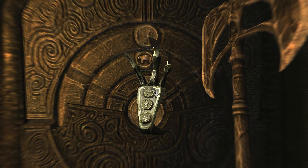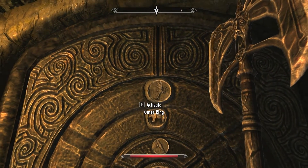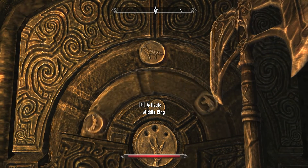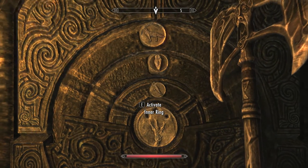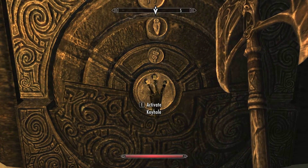You pick the three items and you just have to match those three items up to the three items that are on the door. This is the glass claw — you get it right before you come in here, so you should have it no matter what. You've got the wolf, the owl, and the snake, and that's pretty much it.